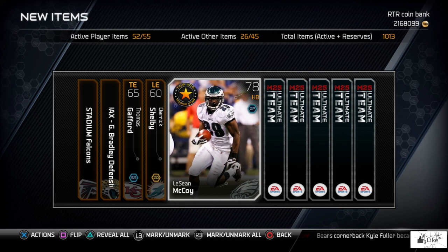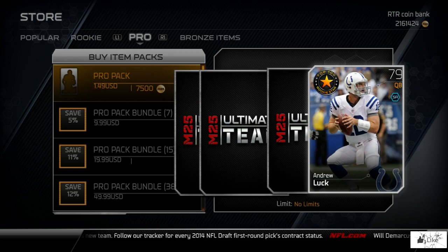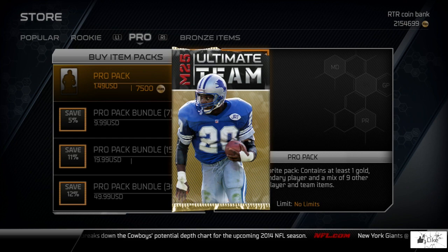LeSean McCoy — a nice little Shady rookie card. Stevie Brown, 75 overall. Let's turn this pack opening around. Also in packs right now we have brand new free agents, so maybe we'll come across one of those guys. Jeff Fisher, Chris Williams, Samson Satele, and Andre Ellington. Andrew Luck did not give us much luck in that pack.